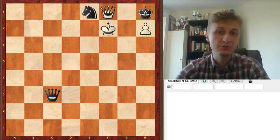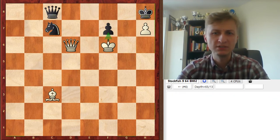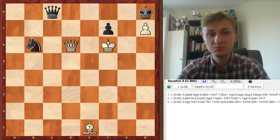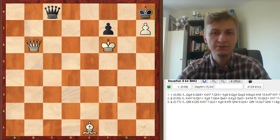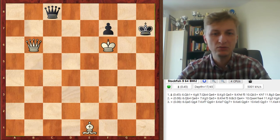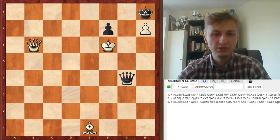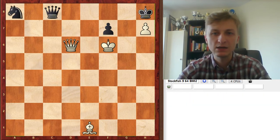It seemed like a line to consider because there is some beautiful discovered check. But black has the Nb6 move — there is no Bc3, there are no checks, the knight is approaching. And if we take, black takes the pawn and there is no mate. The engine says Qg4, maybe even better. The king is safe and sound.